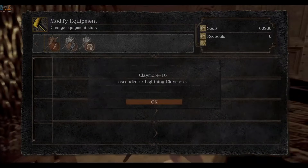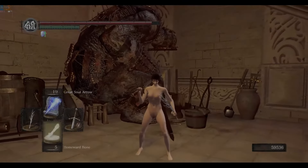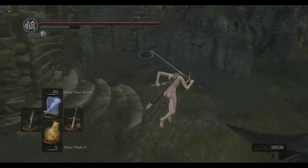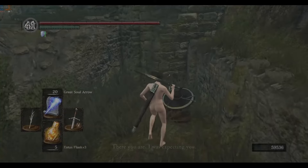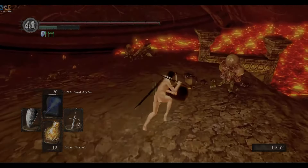Now comes the Lightning Claymore. You can see I'm one Titanite Chunk short of going to plus 8, thanks to that selfish lizard earlier, so I'll have to pick up some more later and come back. I buy Homing Soul Mass from Logan, get a mouth job from Nito, and head back down to Lethal Lava Land.